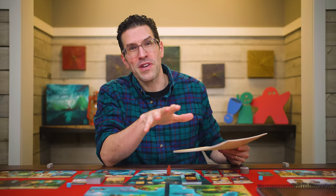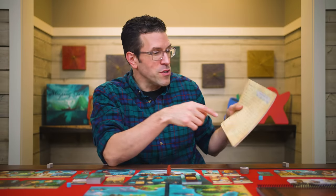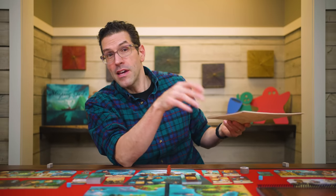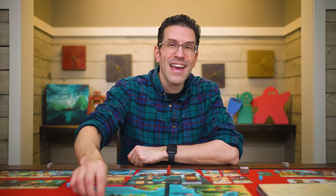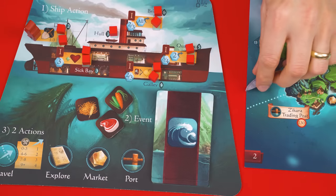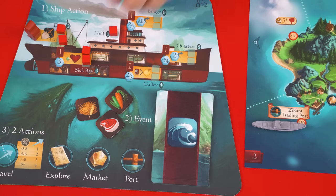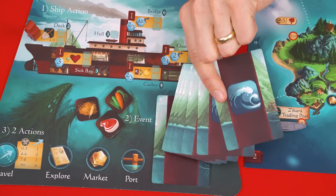If you're playing in normal mode the game is more forgiving when you're defeated. In terms of the story it's assumed your crew gets to a safe place to recover, and then you check off a defeat box on your log. If you were defeated because of the crew's health, move your ship to the nearest port and remove all damage and fatigue from your crew. If you were defeated by ship damage instead, move to the nearest port, don't heal your crew but remove all damage from your ship. In either case you'll discard six event cards from the top of the deck and start a new turn. And with that you're ready to play Sleeping Gods.